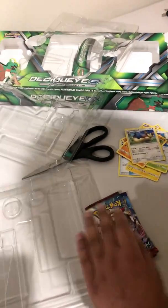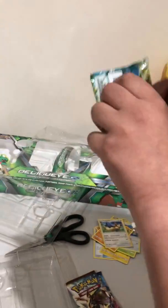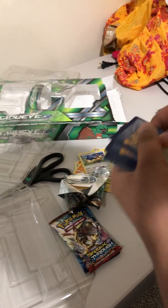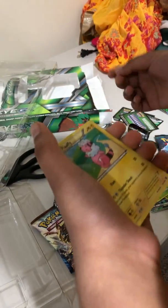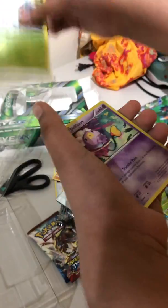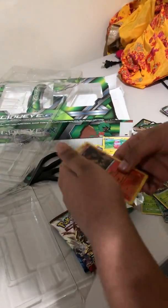Let's go through the Steam Siege pack. Of course, everyone wants those. There's a lot going on but this is pretty hard to pull from. I don't like it that much. Here's the code. Pokemon Ranger, Driftblim, Flaaffy, Aipom, Larvitar, Driftblim, Pumpkaboo, Seedot, Fossil Claw, Fossil Claw, Anorith — Reverse Holo — and a Pyroar non-holographic.